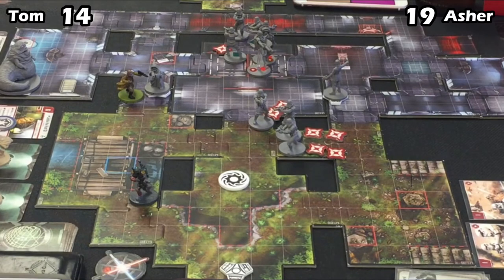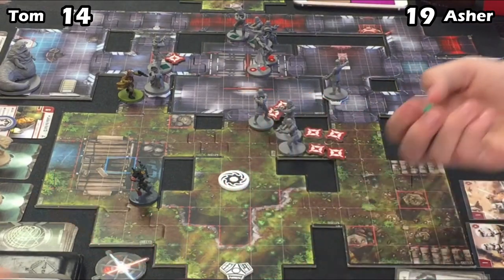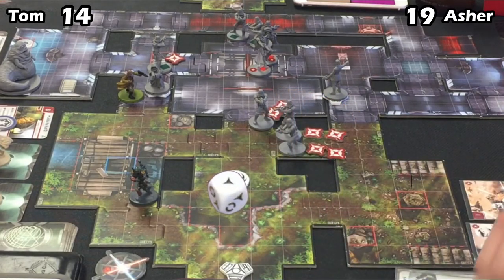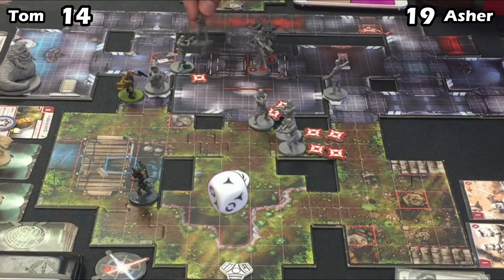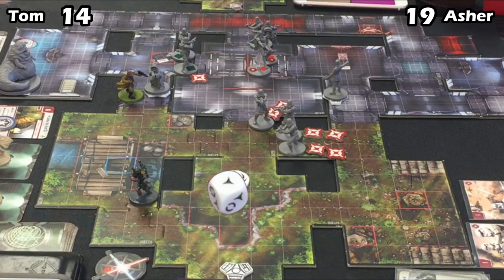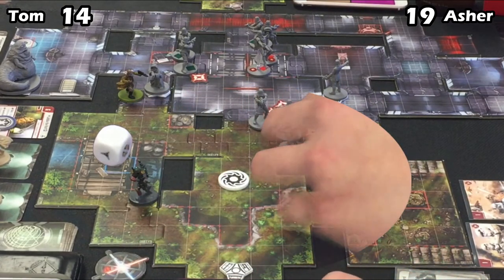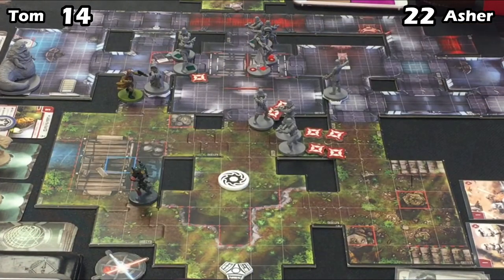Gideon activates and focuses Boba from downtown. Asher activating his Stormtroopers, going after the Jawa here. Stormtroopers are quite good at executing Jawas, as we know from A New Hope. Two damage to the Jawa. Second Trooper coming up for some squad training — big blank from the Jawa — that's going to be five damage. Even if he used his Take Cover, the Jawa is going down. Asher up to 22, taking the lead.